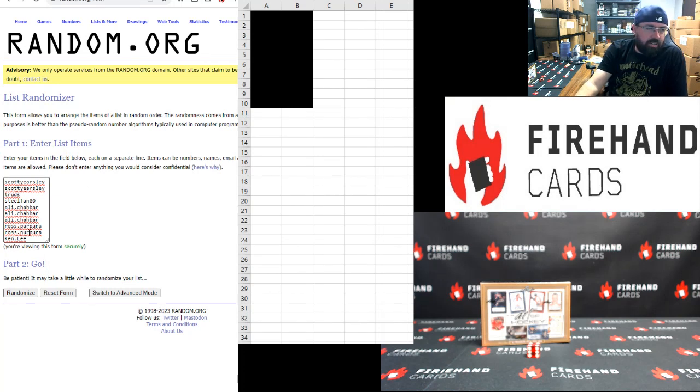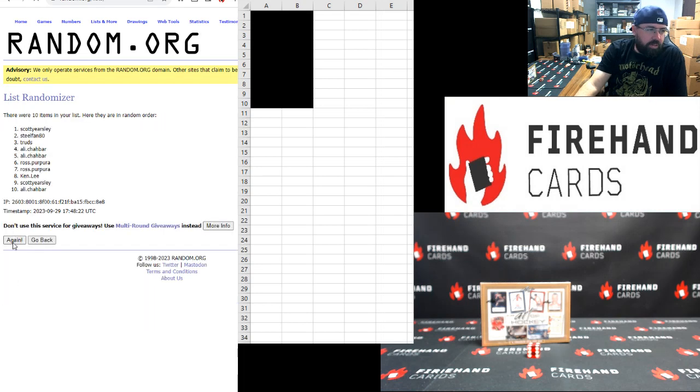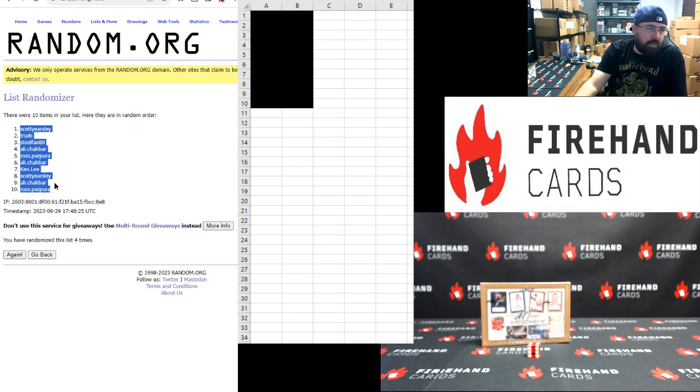Kenley actually oversold break 18, so I reserved a spot for break 19 here. Scott Earsley top, Ross Purpora bottom.